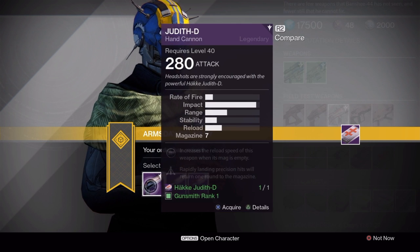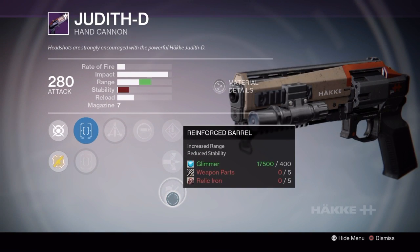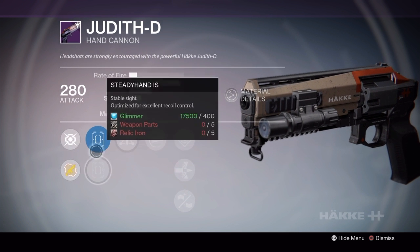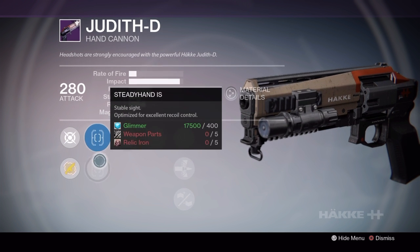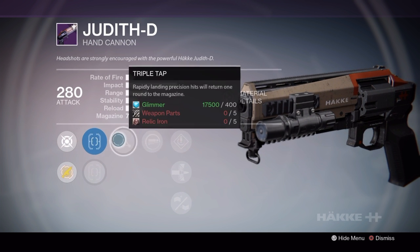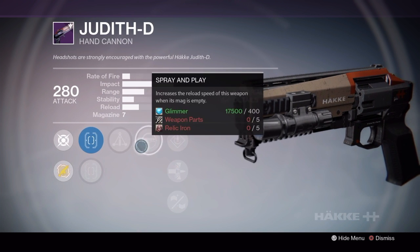For the Hake Judith D Hand Cannon, the rank 1 and 2 rolls are the ones you're going to be interested in. The rank 3 is completely passed — it doesn't really have all that much going for it. The rank 1 roll is the best range-boosting roll because you get Reinforced Barrel, but this reduces your stability to absolutely zero — literally two stability after putting Reinforced Barrel on. You don't get the Sure Shot IS; you get the True Sight at default, and you can upgrade to Steady Hand if you desire, but stick with True Sight if you're going with this gun. You get Triple Tap and Spray and Play, which is always a really nice combo in PvE and PvP.